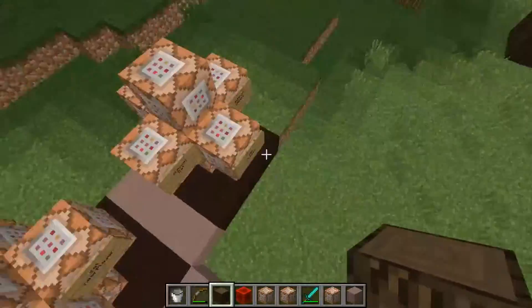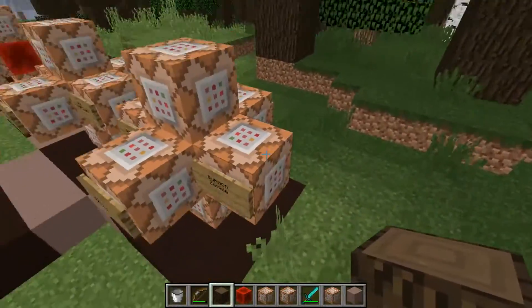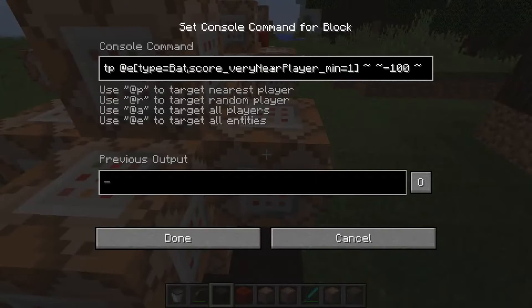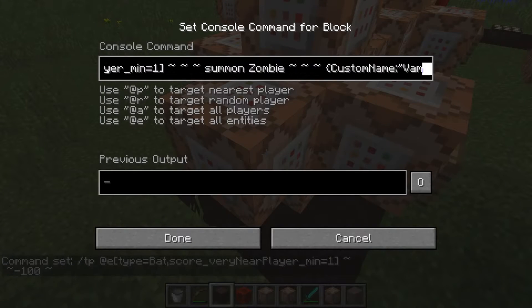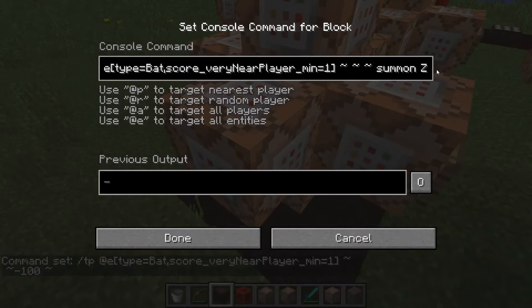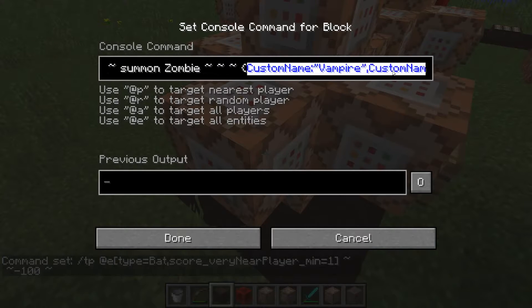That's the zombie side, and then we've got the bat side. If the bat's 'very near player' score is 1 — you're within 5 blocks of them — then they kill themselves and summon a zombie. That zombie's name is Vampire, his name tag is Visible, he's wearing leather boots colour 0 (black), leather leggings colour 0, a leather chestplate colour 0, and a skull whose skull owner is a long list of letters and numbers.